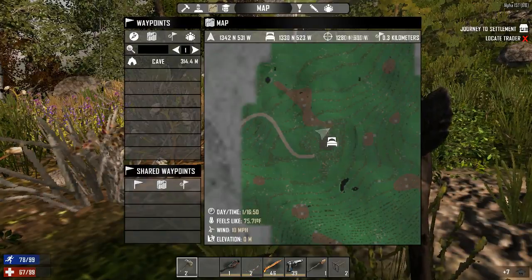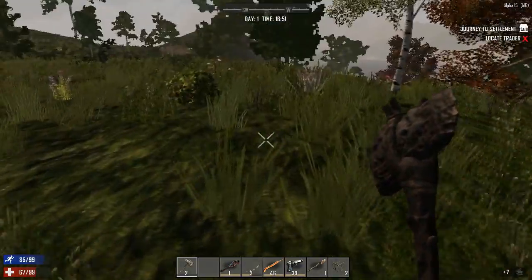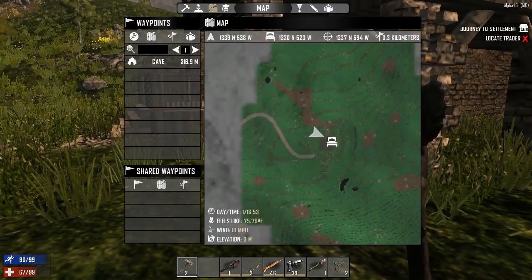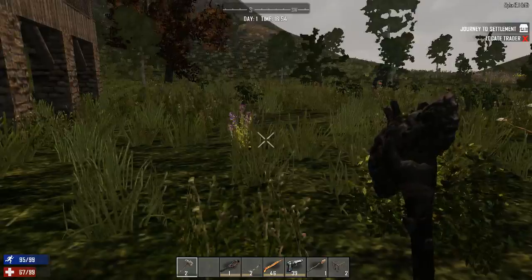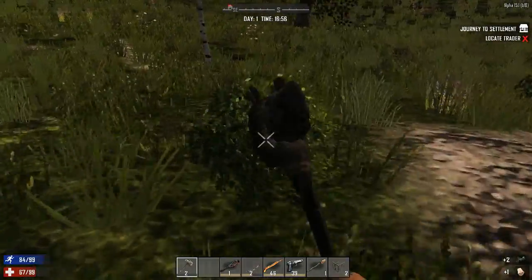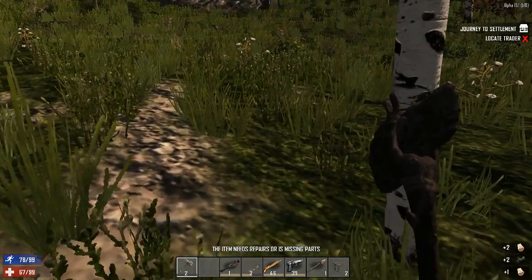I think there's a source of water over there, so I'm just going to go and check that quickly. Am I headed in the right direction? It is over around here, because you need to find a source of water early on — you do actually need to have a source of water.